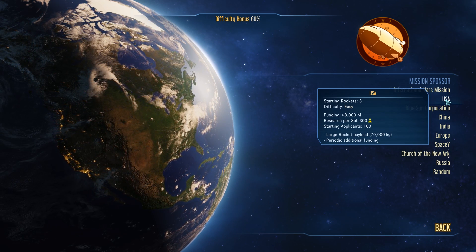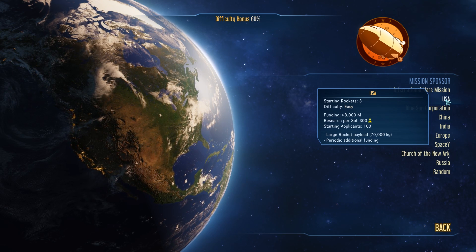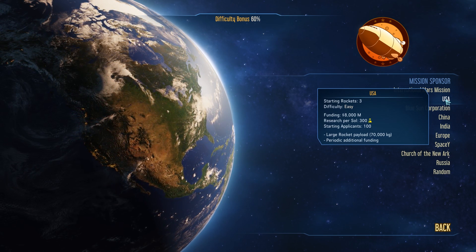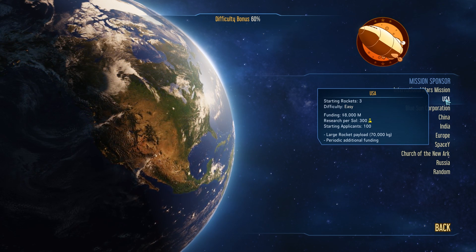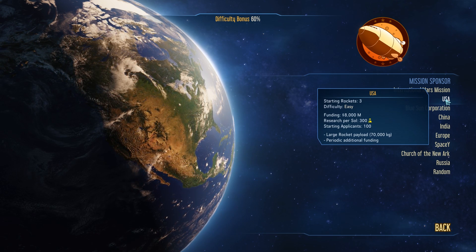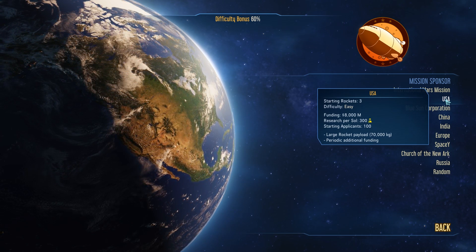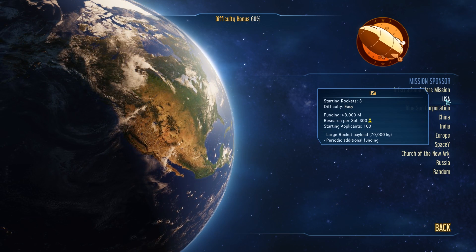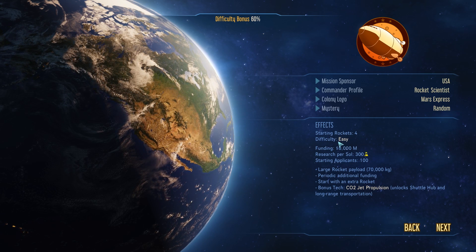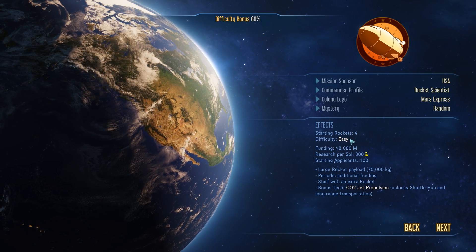Going with USA: we'll get three starting rockets, difficulty is easy, we'll have 8,000 Mars Bucks, research 300 per sol, and starting applicants of 100. I think that means people — when you first go to Mars you don't take people, you send drones and robots. We'll get into that in a moment. Let's go pick USA, and as you can see our difficulty bonus just went up and our effects overall is now Easy instead of Very Easy.